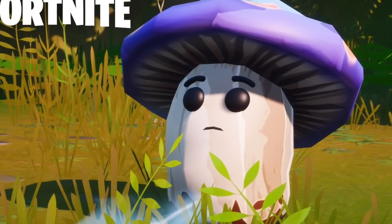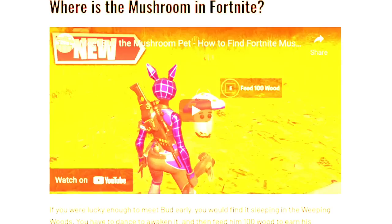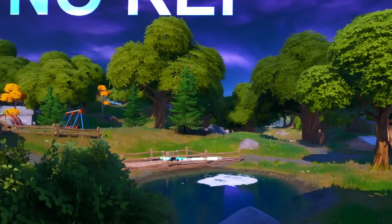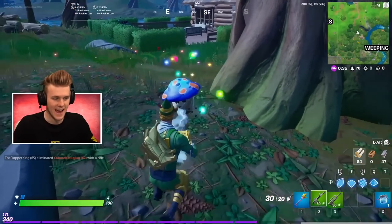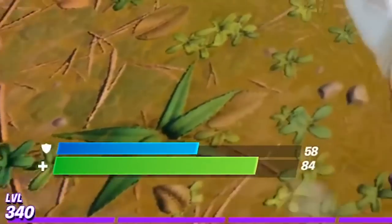The mushroom companion was only in the game for a day as well. They added it for the last week of Chapter 2 Season 2, and it could have been found at Weeping Woods, but it had an insanely low spawn rate. If you saw it, you could feed it some wood and dance with it, and then it would begin to follow you around for the rest of the match and heal your player whenever you took damage.